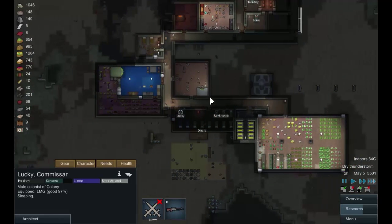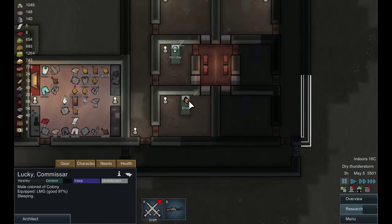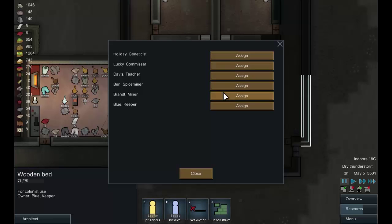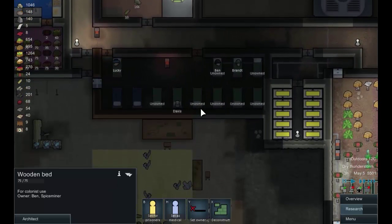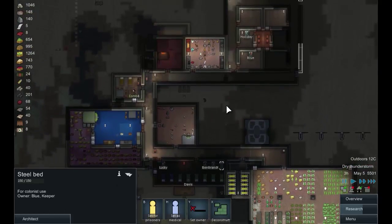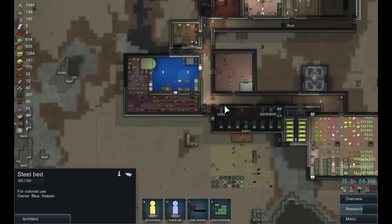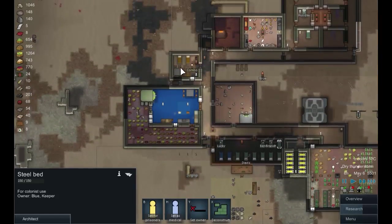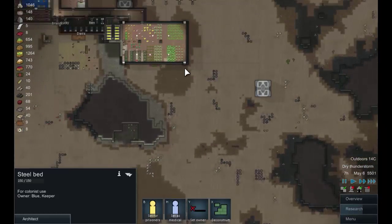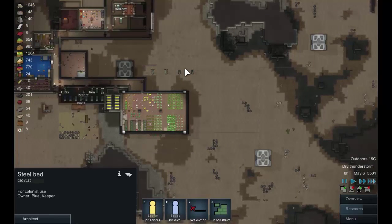Alright, so we've recruited Blue, which is great. We're still waiting on Combo, and the extra numbers are really going to help us out here. We're in a bit of a thunderstorm, which is nice - well, no it isn't. Things are going pretty well here at the moment, I think.